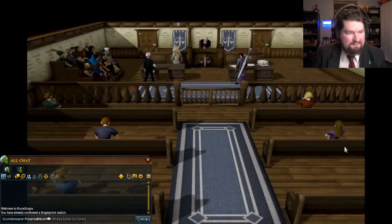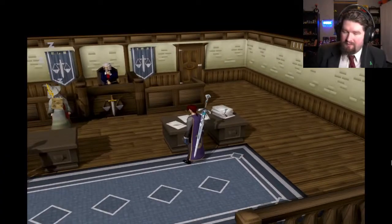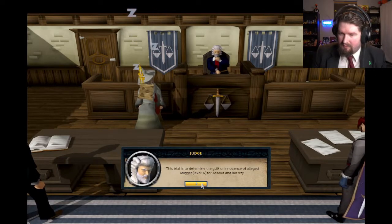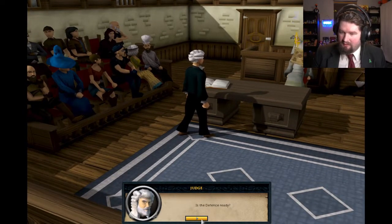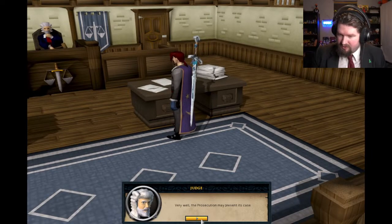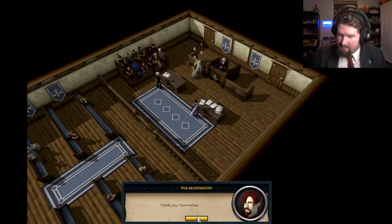We don't allow pets into the courtroom. Are you talking about my toy battleship? I guess that's a pet. Ready for court, let's see how this goes. This court is now in session. This trial is to determine the guilt or innocence of the alleged Mugger Level 6 for assault and battery. Is the prosecution ready? Prosecution is ready, your honor. Is the defense ready? The defense is ready, your honor.